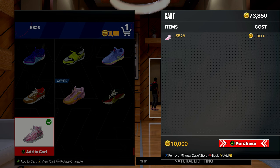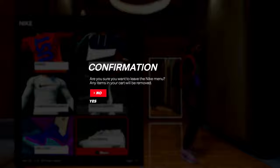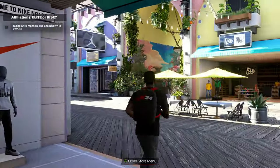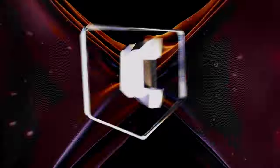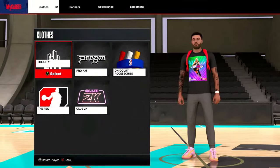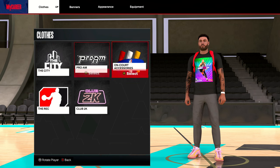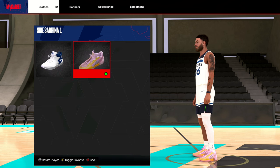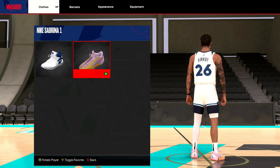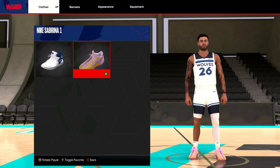Go ahead and add to your cart and make your purchase. I'm not gonna buy these for 10,000 VC because these are just a quick shoe I put together for the video. Once you buy them, exit the store — you cannot access your pause menu in the store. Press pause when you're out, go to My Player, then Appearance, then City or On Court, go to Shoes, and they will be right there in your inventory. Select them and there you go — custom shoes created, purchased, and equipped.